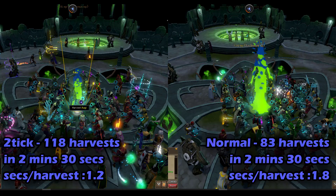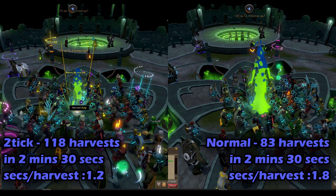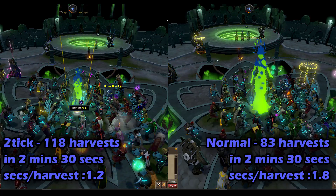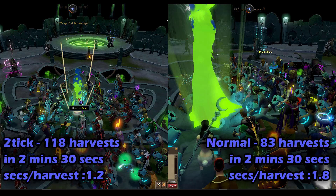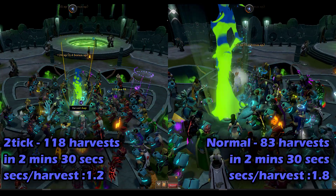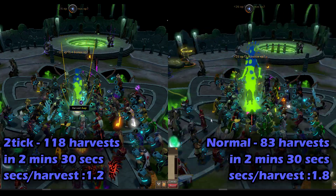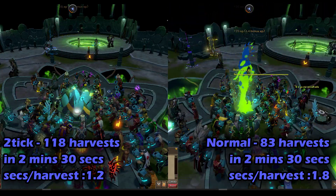I've sped this up to put two clips side by side — one is me just clicking and AFK harvesting, and one is me doing the two tick method. The different memories that pop up give different fill rates for the jars, so my basis for success was on the number of harvests. Using the standard AFK method I got 83 harvests, whereas doing the two tick method gave me 118 harvests — which isn't perfectly 50% more, but it's very very close.